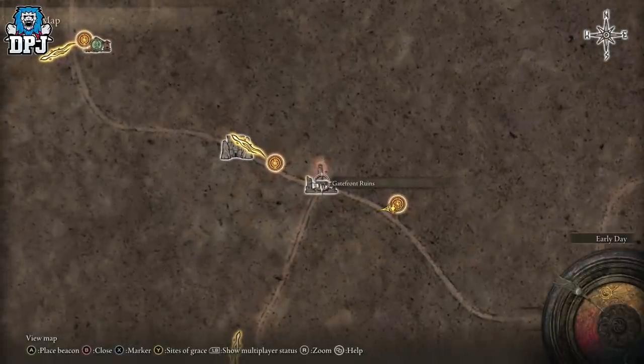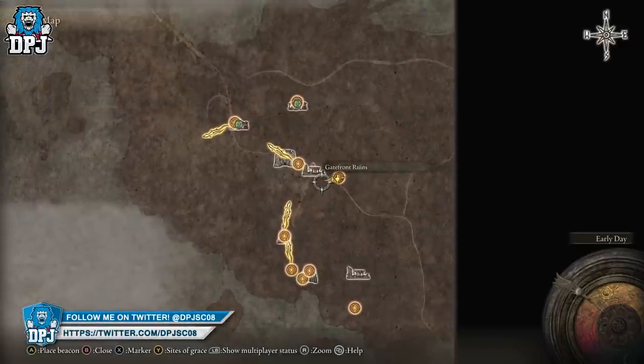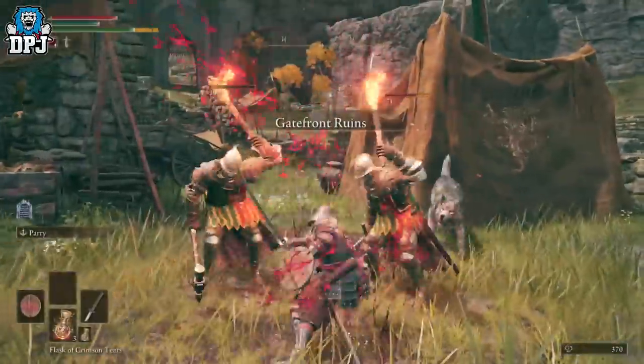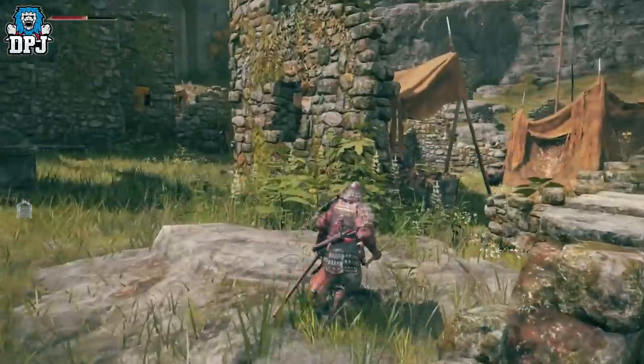To unlock the ability to apply Ashes of War to your weapons, you need to come to this point on the map right here — the Gatefront Ruins. Here you will have to take out a few guards and wolves in your way. I'd avoid the other guards though, as they can hit a lot harder. Once you've taken these guys out, come down these steps and enter this door.